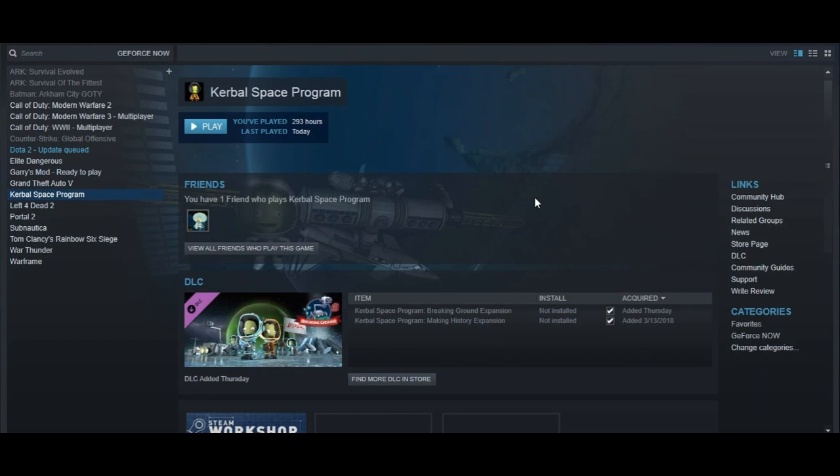GeForce Now is an app that I use to run my games because my computer is really, really trash. And it's free, and it's just pretty amazing. It's probably better than your computer, I'm not even gonna lie. It's just pretty powerful — the GPU is like $6,000.